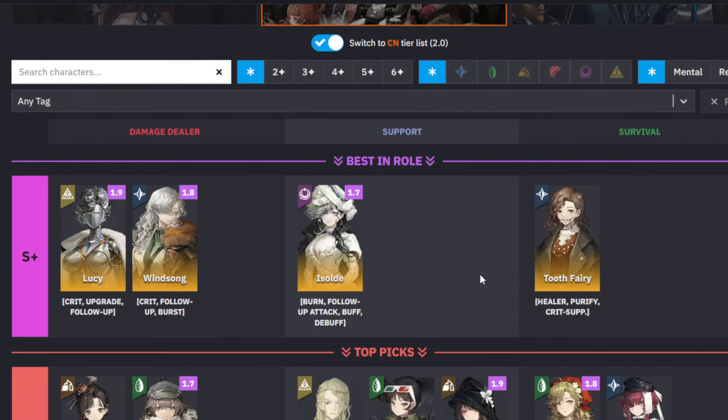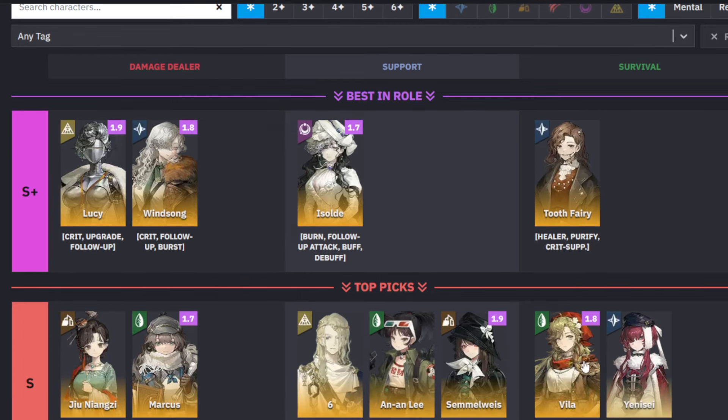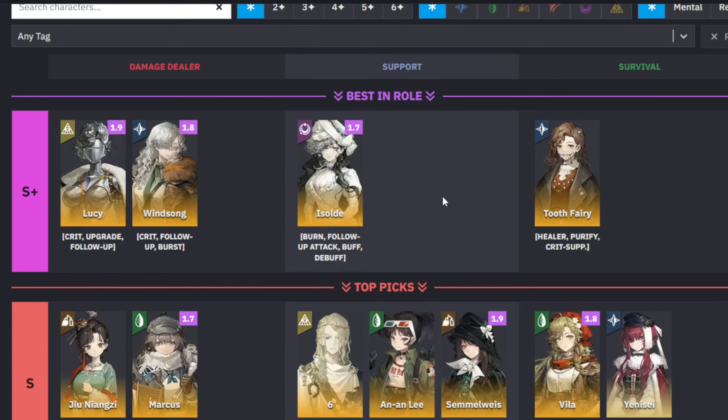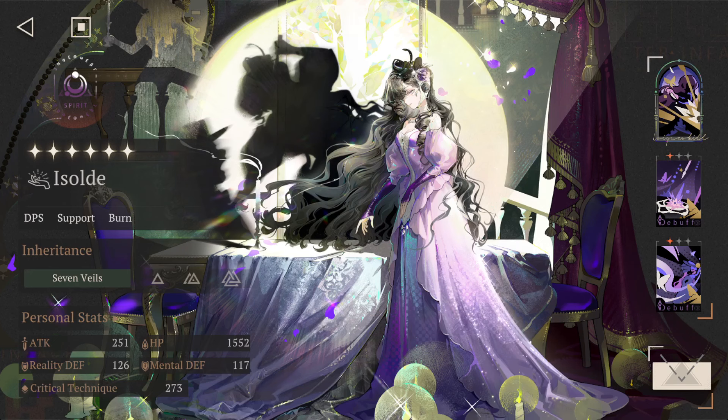And even if you go through the CN tier list in 2.0, you can see some of the other characters have fallen off, but Izzol still sits in the S-Plus tier category. So in this video, we'll go over her skills to make sure you understand why she is so strong.